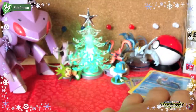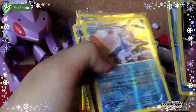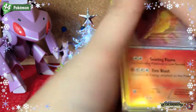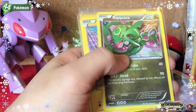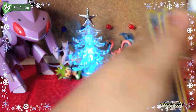Reverses: Sableye, Mismagius, Natu, Piplup, Samurott, Hydreigon, Dratini, and Cedric Juniper. Holos: Moltres, Victini, Hydreigon, Rayquaza, Thundurus, Zekrom, Cobalion, Sigilyph, Garbodor, and Samurott.